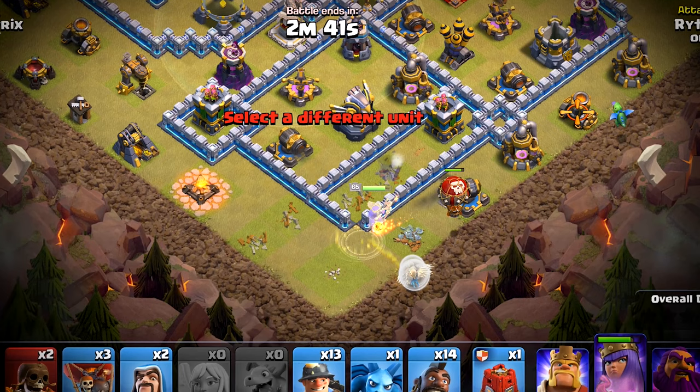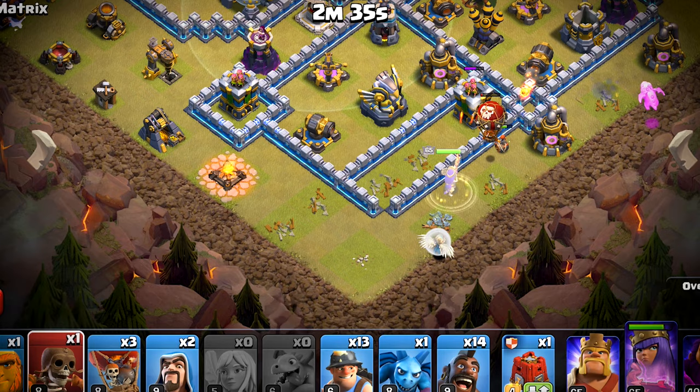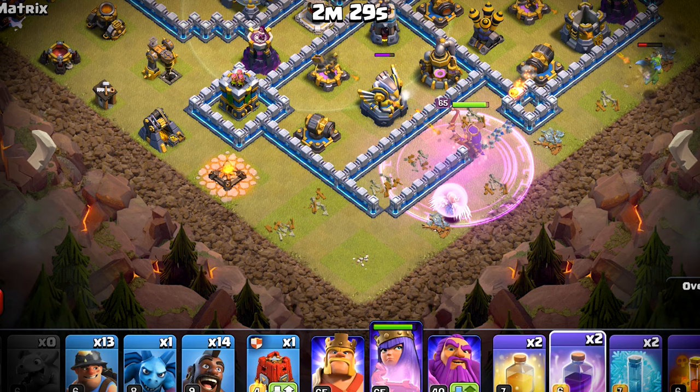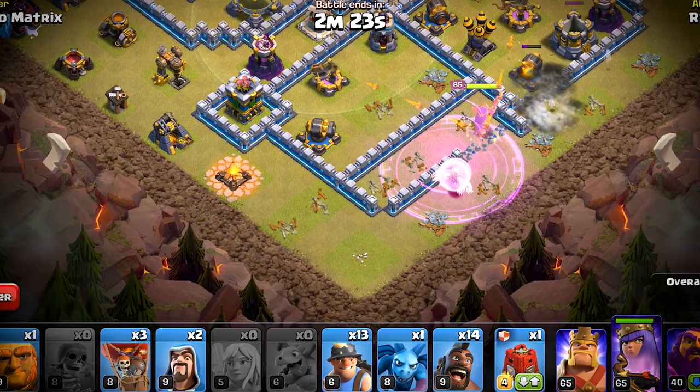We will deploy the baby dragon here to cut her pathing and make her move with the super wall breaker. I want the queen to take out this eagle and the enemy CC primarily. We will rage the queen in a bit and we will have to make another way here. The baby dragon is going to fall but it has done its job. Now we will deploy another super balloon.